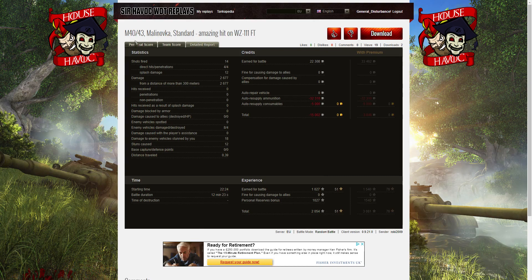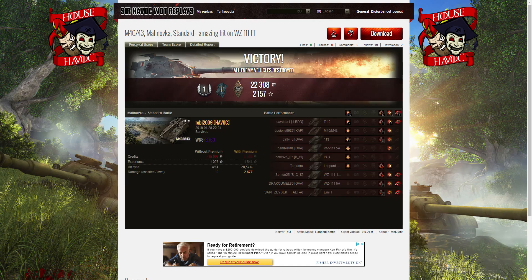What a shot that was to end the battle - and not just the amazing hit on the Emil, but the amazing hit on the Wizzy 111. That was truly, truly amazing - a one in a million shot to put it over the building into the Wizzy and take him out just like that. That was pretty stunning. Well done Robbie, great battle, great replay, and you did some amazing shots in there. If you enjoyed this replay, please give it a like and do subscribe to our channel - and hopefully it will be your replay I'll be featuring in the next video.